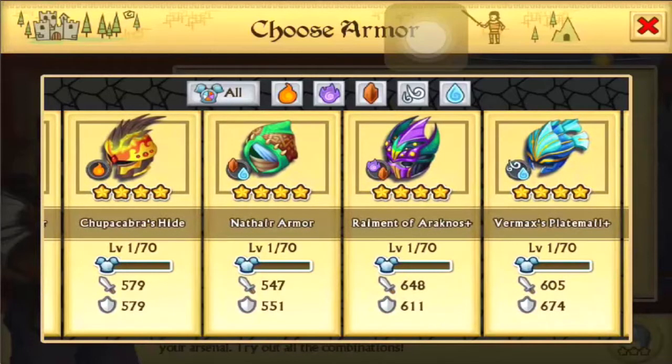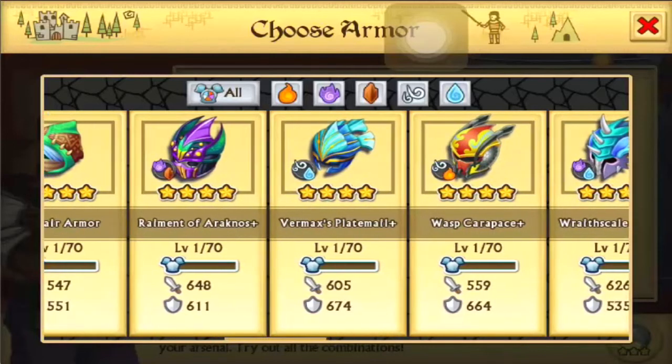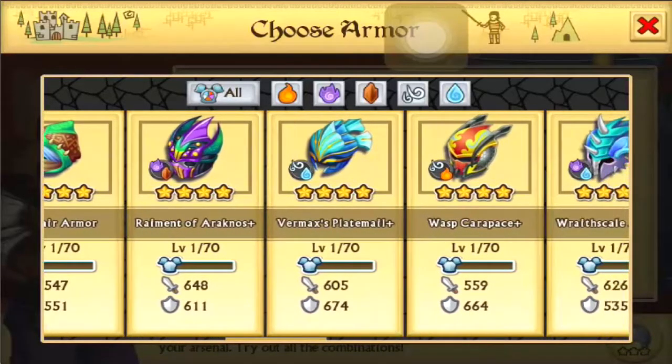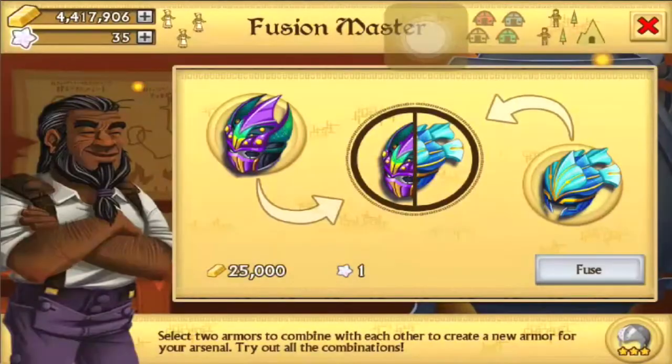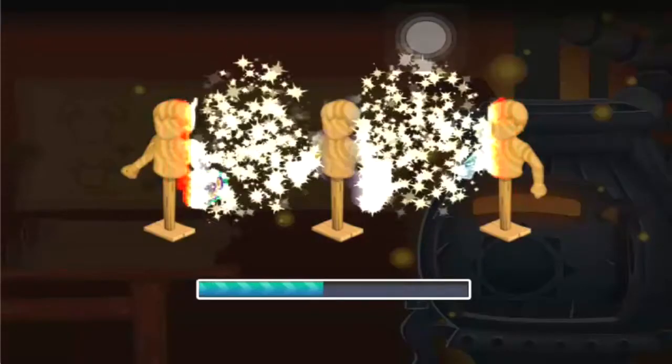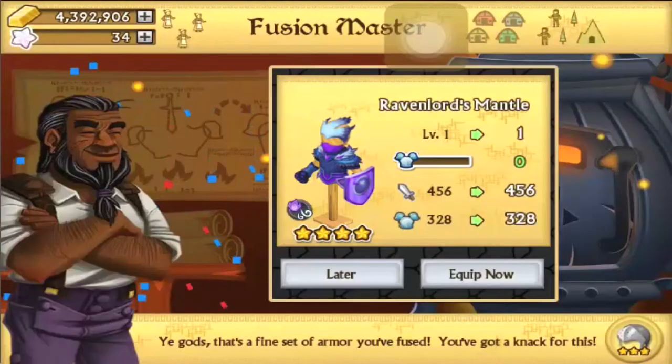There was one good fusion I was looking at earlier — Arachnus and Vrmax. Let me think: Spirit Air gives Beastmaster, Spirit Water gives Moontide, Earth Air gives nothing. Should we do that? Yeah, let's do it — Arachnus and Vrmax. Come on, something good here please. Wow, we got a Raven Lord's Mantle! Not too bad.